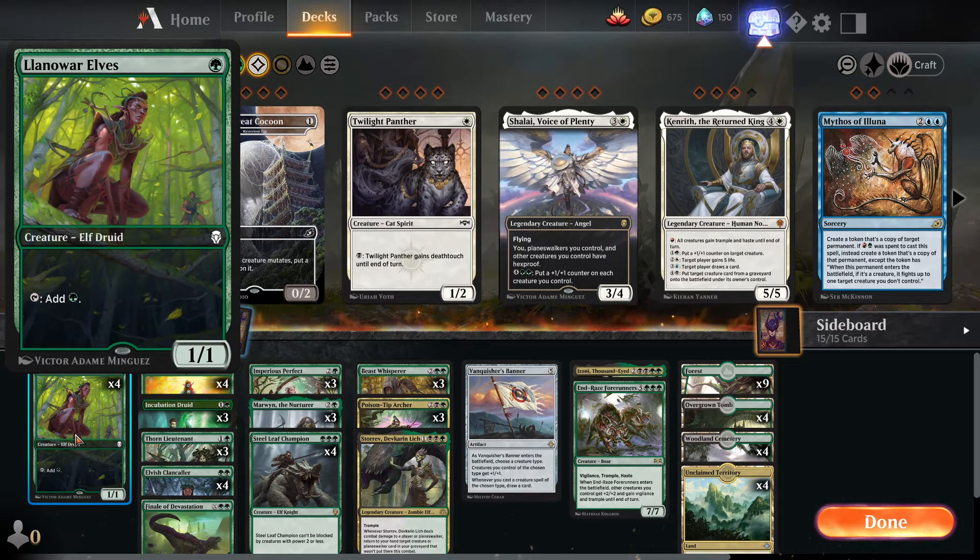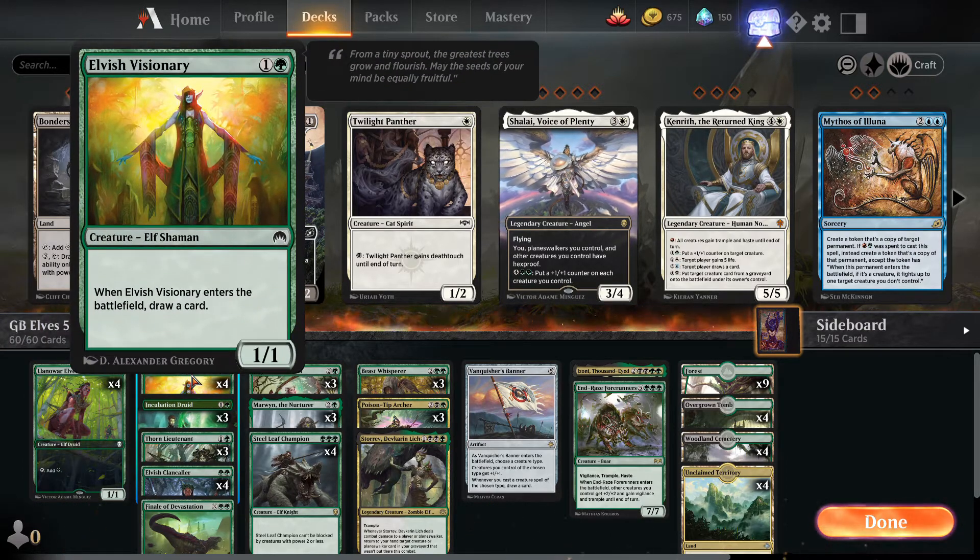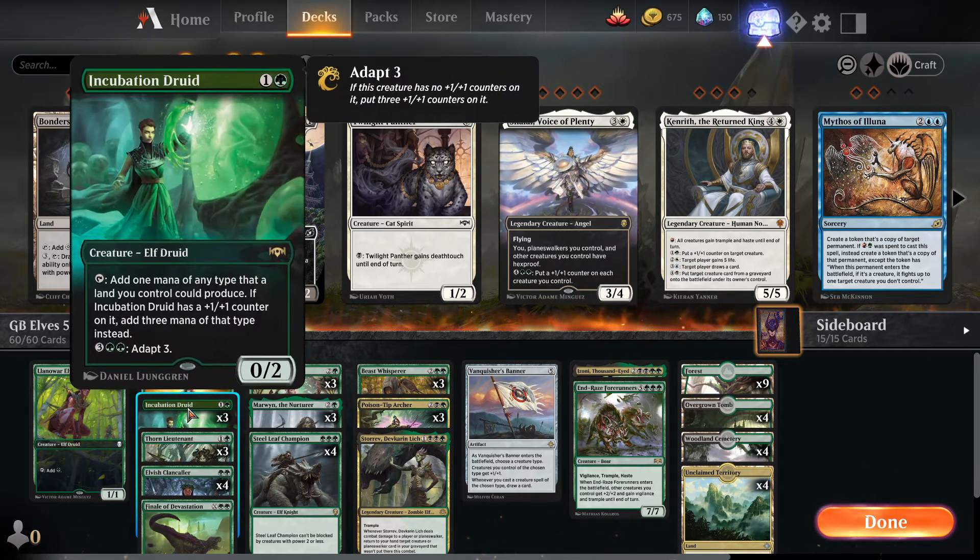Let's go over the deck from the beginning. Running four copies of Llanowar Elves — it's a must-play in most green decks, let alone Elf decks. Just one mana, one-one, and you can tap to add a green mana, and it adds to our Elf synergy. Four copies of Elvish Visionary — we got this from an anthology set for Historic. It's a two-mana one-one Elf Shaman, and when it enters the battlefield you draw a card, so it replaces itself and counts as an Elf.